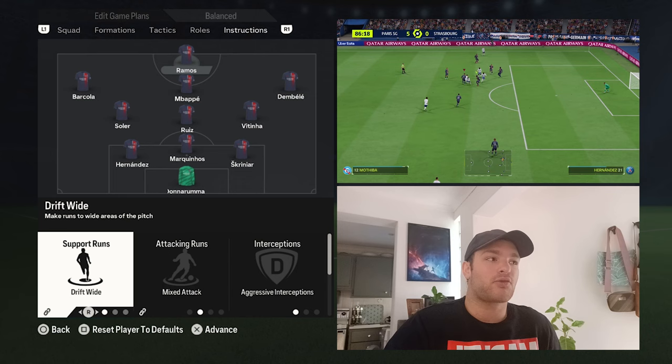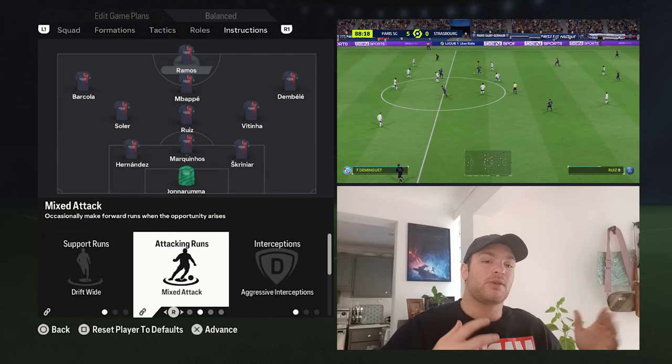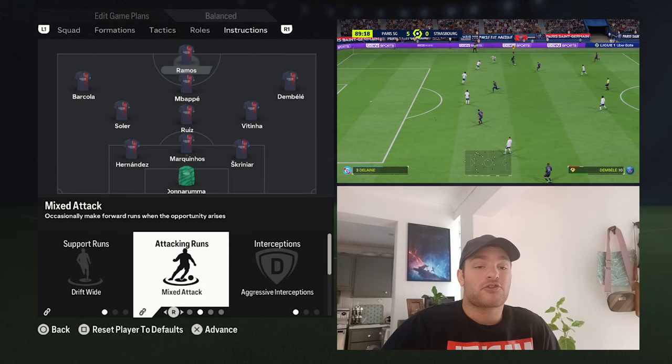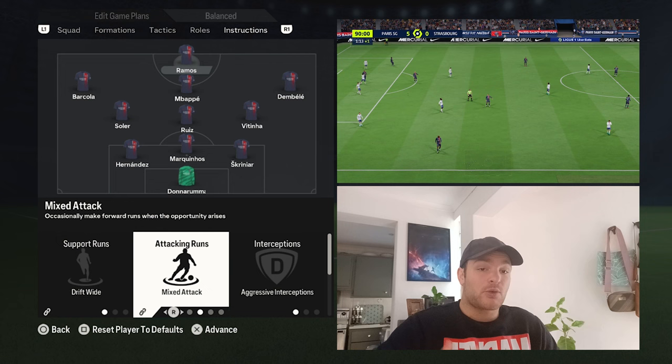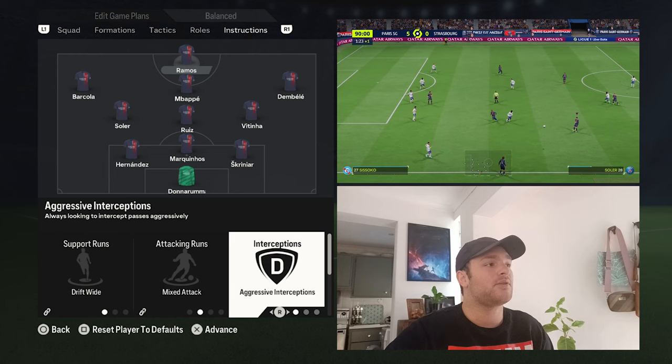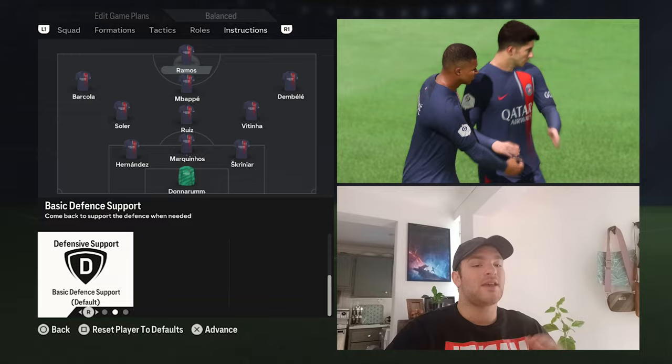Finally we have Gonzalo Ramos, set to drift wide with a mixed attack — vacating certain positions for Mbappe and running those wider channels to collect wide balls and supply the box. His attacking runs are set to target man, but you don't want him running too wide so you also want him making runs in behind. Aggressive interceptions are on for him, with basic defensive support — sometimes dropping off if Mbappe stays high, linking up play effectively, or staying high alongside Mbappe.